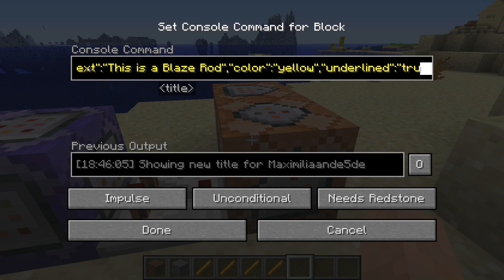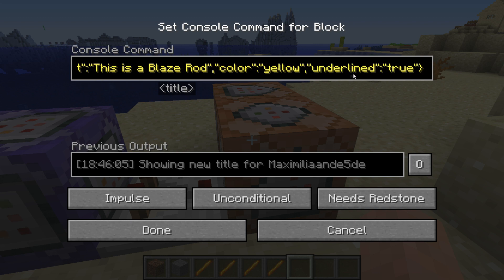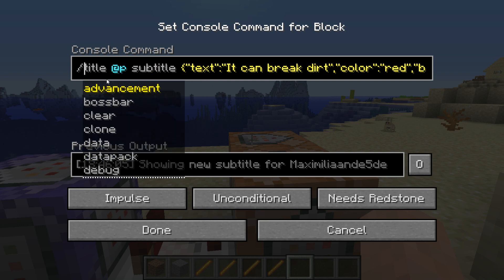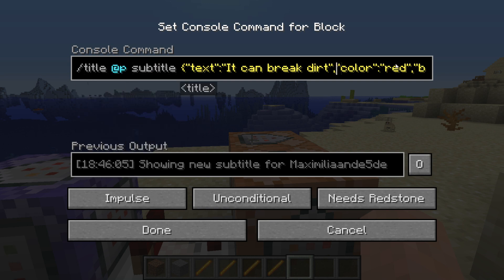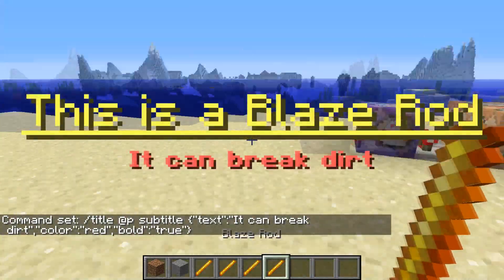And this is just the title stuff. So I display a title on my screen with text 'This is a blaze rod', color yellow, and underlined. And this one is a subtitle - subtitle, text 'I can break dirt', color red, which is bold true. Which makes this happen.